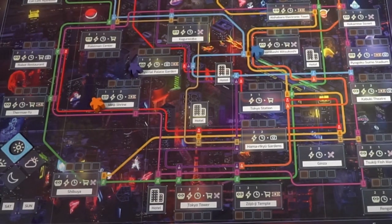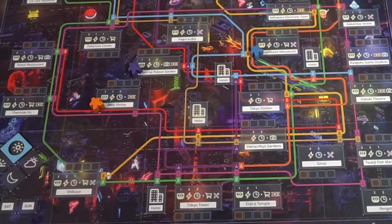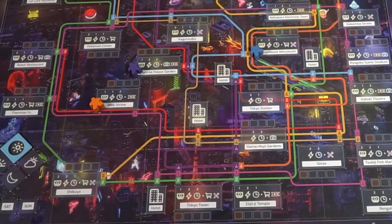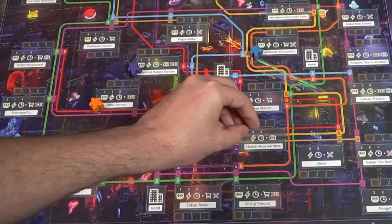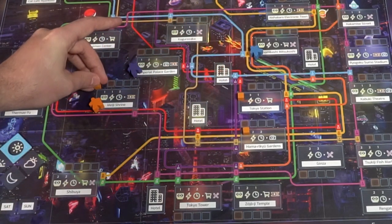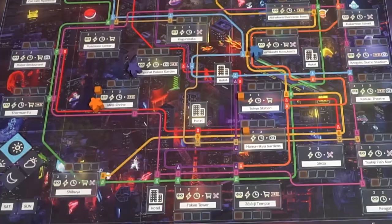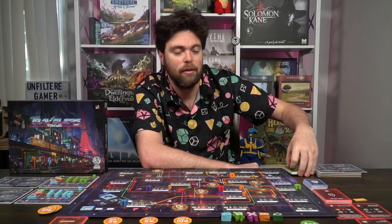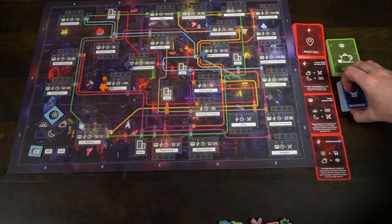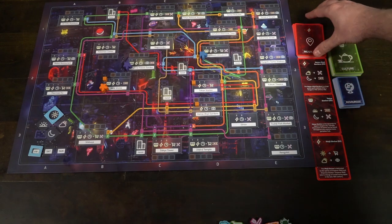The hotel markers are bonuses you'll get at the end of the round if you visit those hotels. Next, flip over three must-see cards from the must-see deck. These indicate three locations — place the event marker on each of those locations on the game board. I have the Meiji Shrine, Tokyo Station, and Hamariku Gardens. Then take the decks: the culture deck, which you shuffle and place within reach, the resource deck, and the must-see deck, with three locations already indicated on the board.